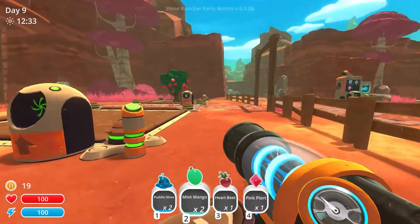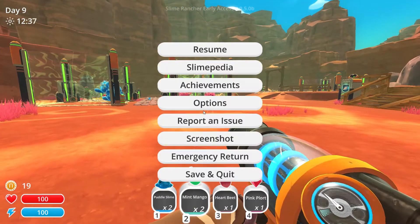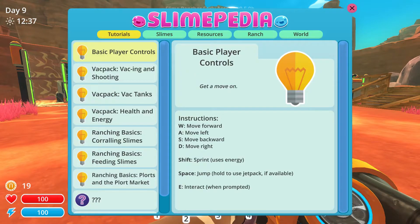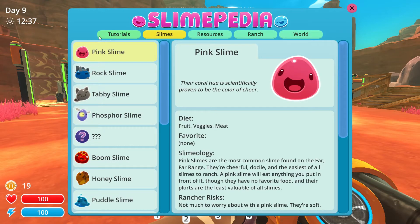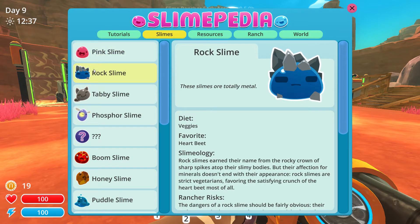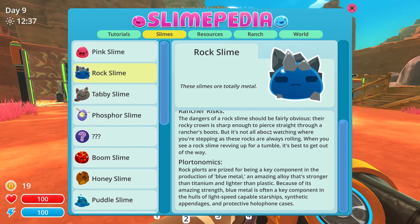You know what, I need to find out what the favourites are, because people have told me, apparently, that in the Slime-pedia here, it'll tell me what the favourites are for some of my slimes. So the pink slime has no favourite, but the rock slimes love heartbeats, so if you feed them heartbeats, apparently they'll give you four plots out instead of two.